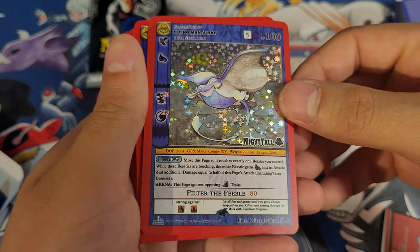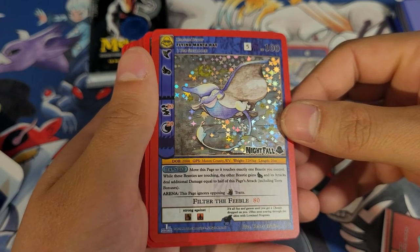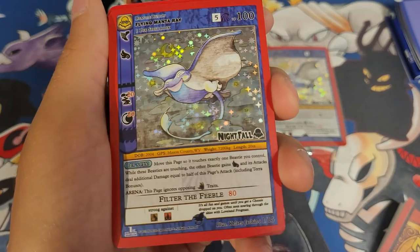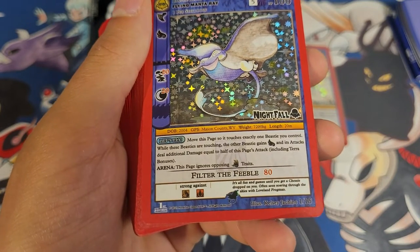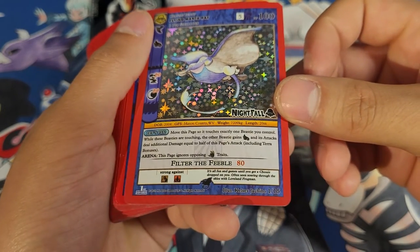And its attacks deal additional damage equal to half of this page's attack, including terra bonuses. His arena effect is that this page ignores opposing — I just looked that up and couldn't even find it, but it looks like attack traits or something. And then his attack is 'Filter the Feeble' — 80 damage.